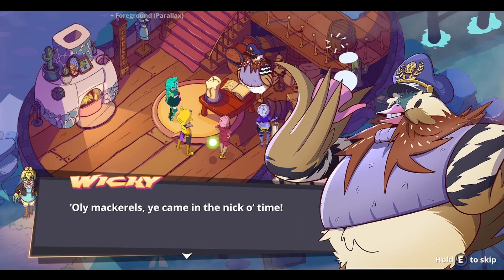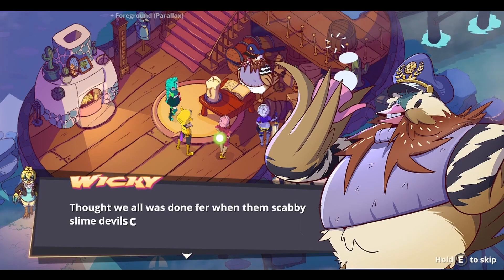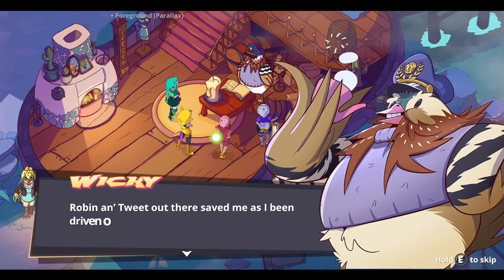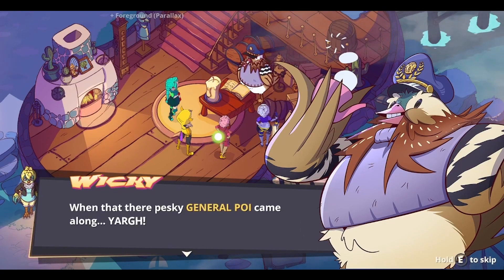Here in Chapter 2, we are chasing General Poi, who's hiding out in the lighthouse. Along the way, we get help from the lightkeeper, Wiki, who tells us about what's going on and that the resistance is already on the task, but we're welcome to help out.